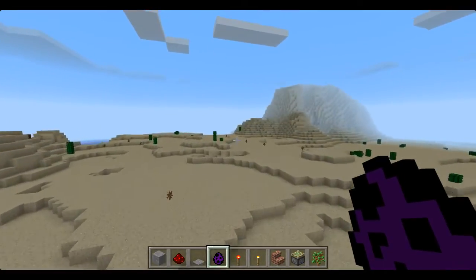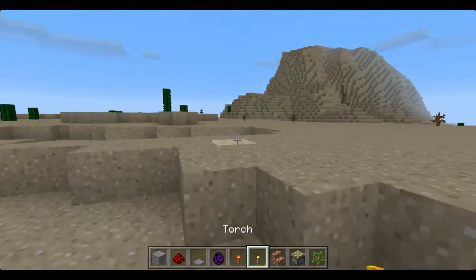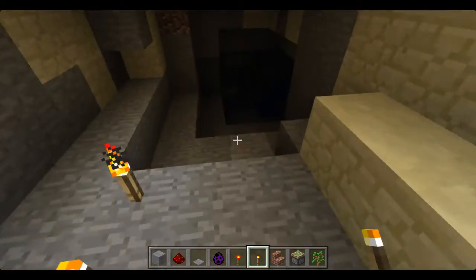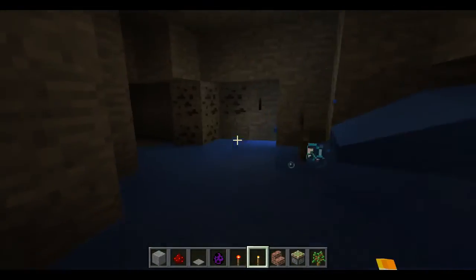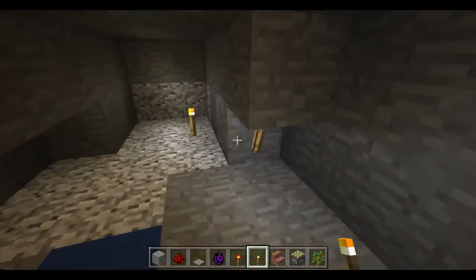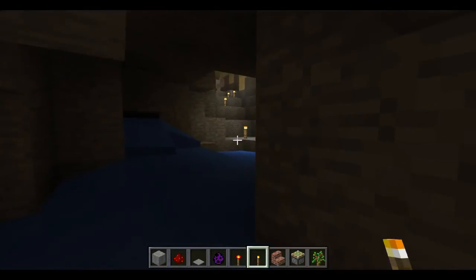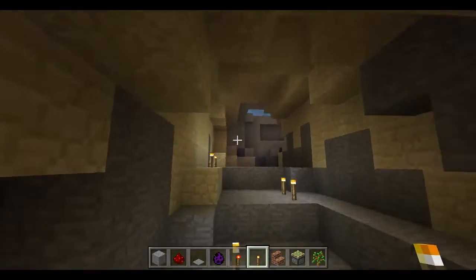One thing I would like to see in the future is: what if we had different colored shulkers? Sorry if my Minecraft isn't the most updated. But I feel like we can get all of this in creative — I feel like we don't have to do survival.